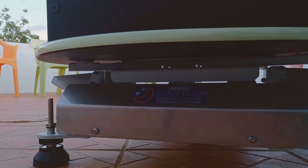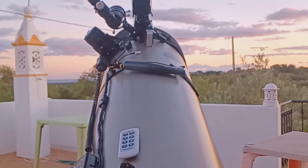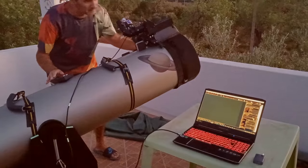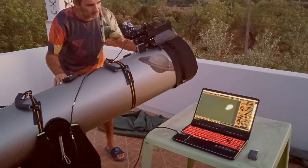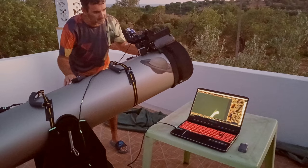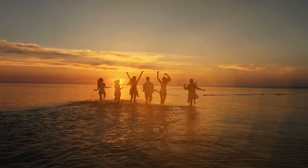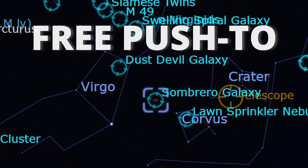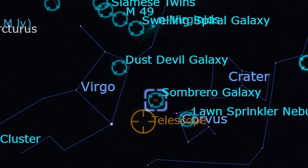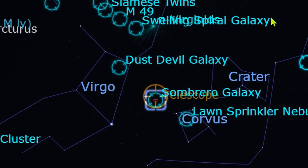I placed my equatorial platform outside for the tracking, and over it I placed my 12-inch Dobsonian. Then with my ZWO 294 I made a powerful combination. In addition to that, I was excited to use my new push-to system — a new way I discovered that is completely free — to quickly find objects in the sky.